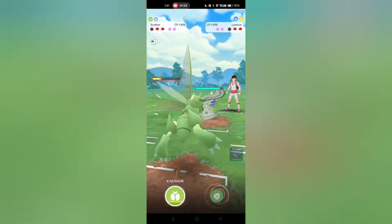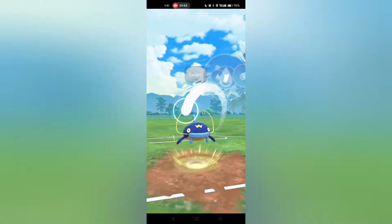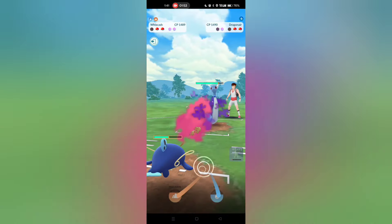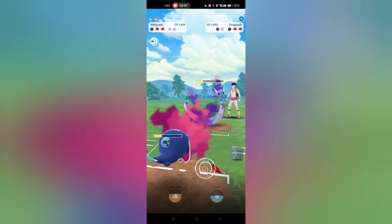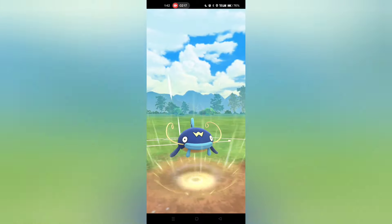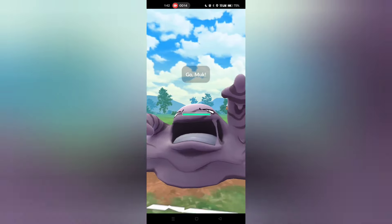Lanturn comes back in and I go for the Trailblaze — does some solid damage. They send in their final Pokemon: Shadow Dragonair. Unfortunately I've lost this game. Shadow Dragonair has oppressive fast move damage and I don't have any dragon resistances on the team. My opponent shields the Scald, lets the Mud Bomb go through, and I get off a second Mud Bomb forcing the final shield. But Scyther is too low, and as soon as Wiscash gets KO'd I top-left and quit the match.